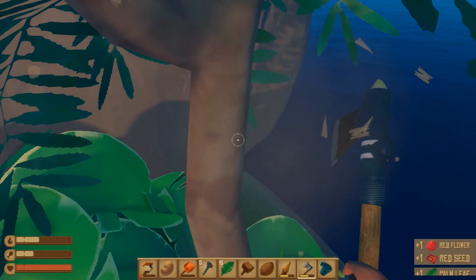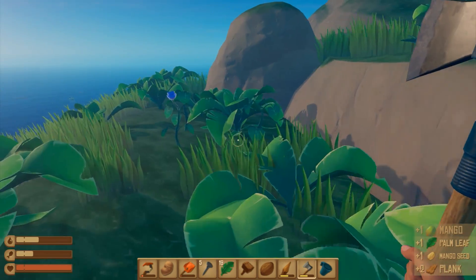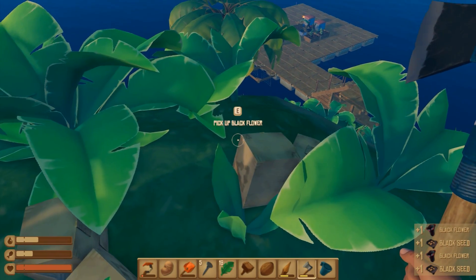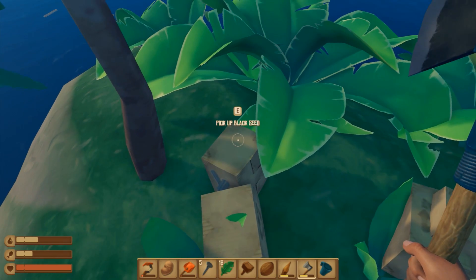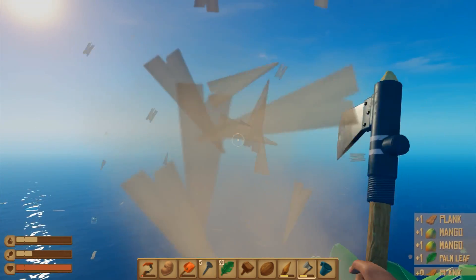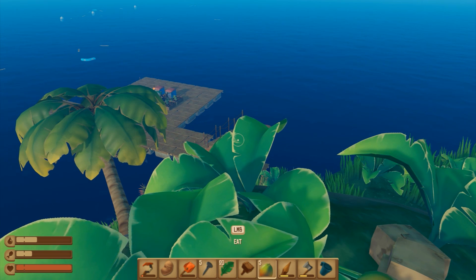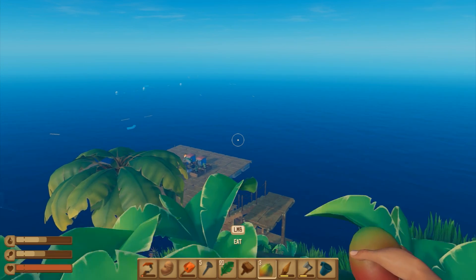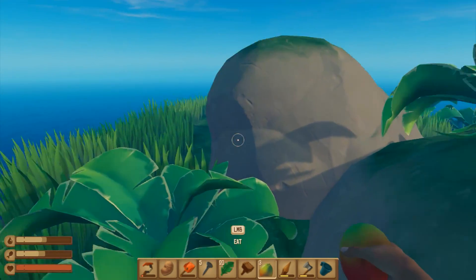Red flower and the seeds for it. Let's get all that. Looking better now, and I'm going to chop this mango tree up here too. Black flower! We don't need that — let's pick up the seeds, black seed, yes. And mangoes — yum yum! Coconuts, mangoes, man this is life. Look at that, it fills up both — very nice!